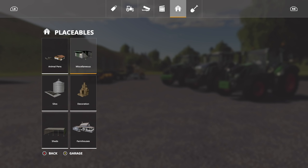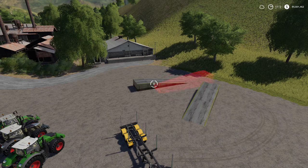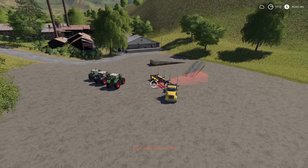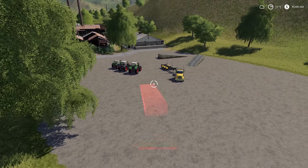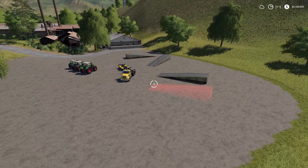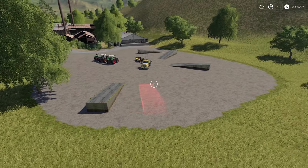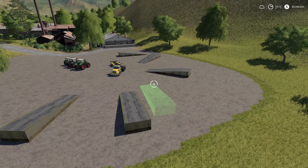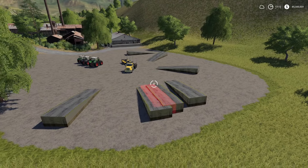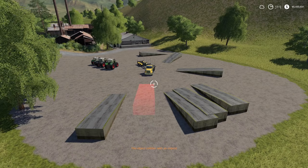Next we have the placeable ramp, found under Placeables > Miscellaneous, all the way to the right — the Art Mechanic Ramp for $1,500. You cannot customize it, so it's just buy it, place it, and boom. Sometimes you can place stuff down, sometimes you can't — it just depends on what the ground feels like at that specific time.